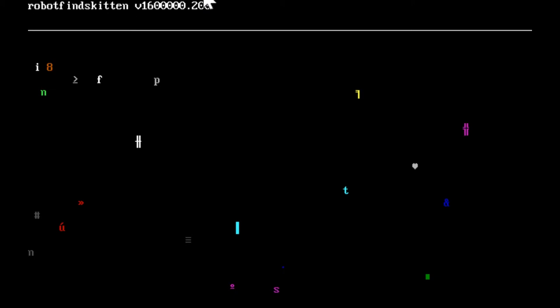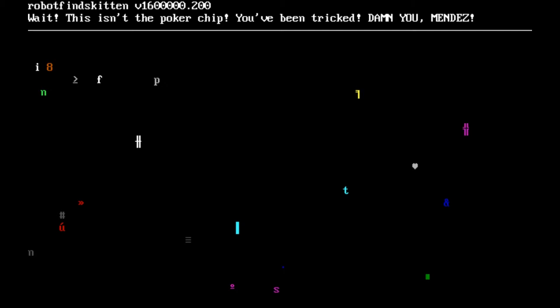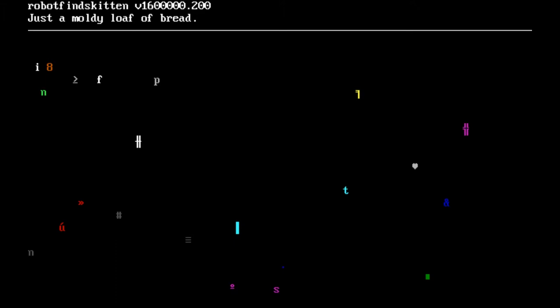We are the hashtag over there on the left. Let's go find kitten — I'm using the arrow keys to move, it's the only keys I need. Bump into things to check them. 'Wait, this isn't the poker chip — you've been tricked, damn you Mendez.' Just a moldy loaf of bread. 'Looks like a power converter from Tashi Station' — if you're any kind of Star Wars fan you'll recognize that reference.